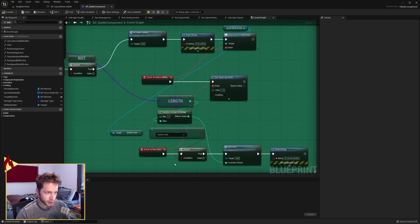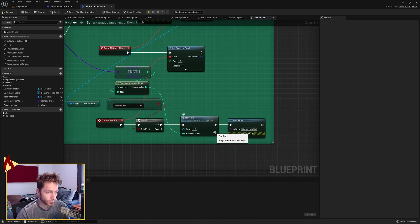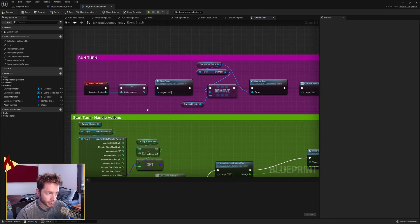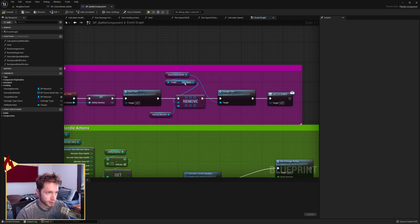This branch checks off the game mode battle the battle state. If the battle state is the enemy's turn, we go into another event called run turn. Run turn takes in an integer for action choice, which is passed from our random integer. We print a debug string 'AI chose ability' so we can see it occurred. Run turn takes in our action choice integer, promotes it to a variable called ability number, starts the turn, then grabs the game mode battle and the turn stack, removing the owning monster from it because we've run through our turn.